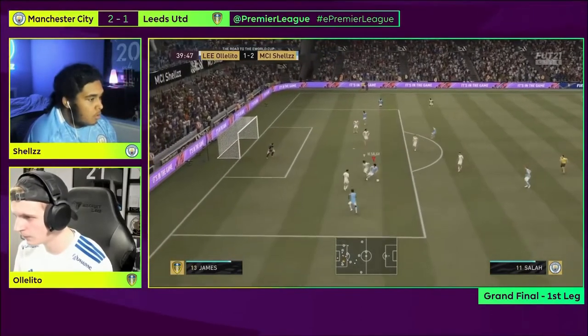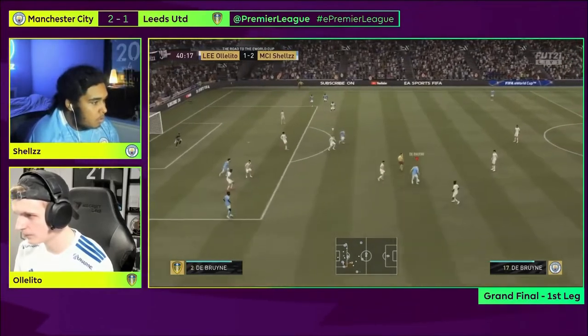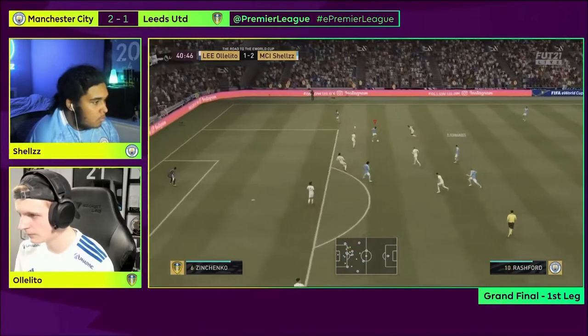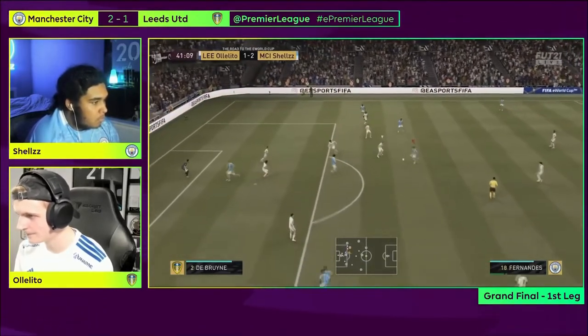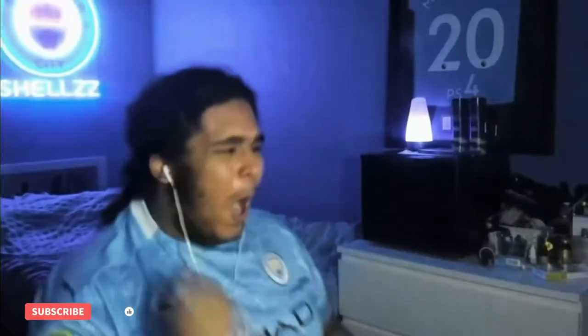Here's Mo Salah, onto that left foot again, twice turning away from his man. Kevin De Bruyne now, who of course famously scored that penalty to put Shells through to this stage. Here's Salah — oh, it's beautiful again from Shells. It's 3-1, and Bruno Fernandes again; City are looking absolutely phenomenal.